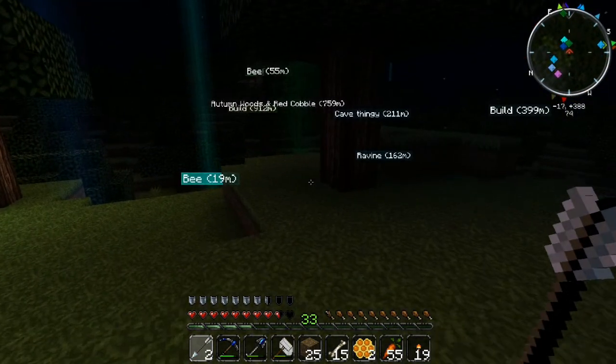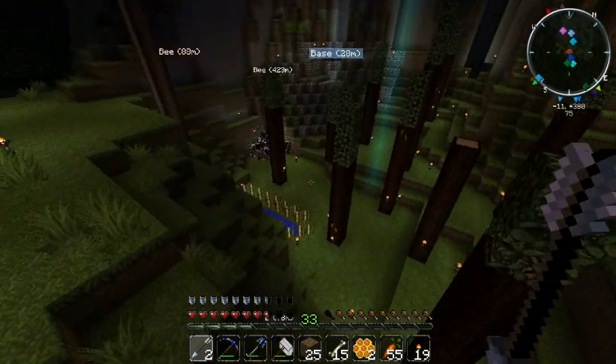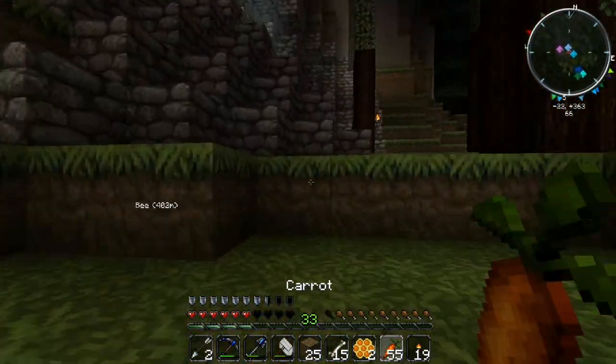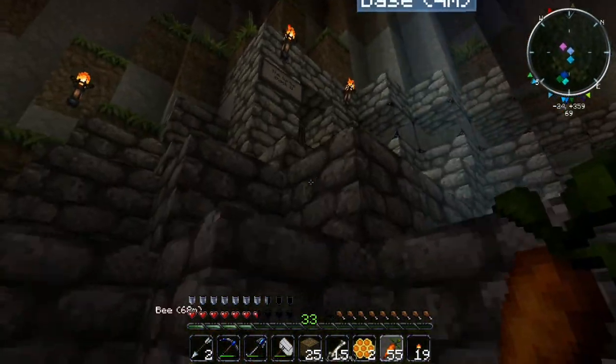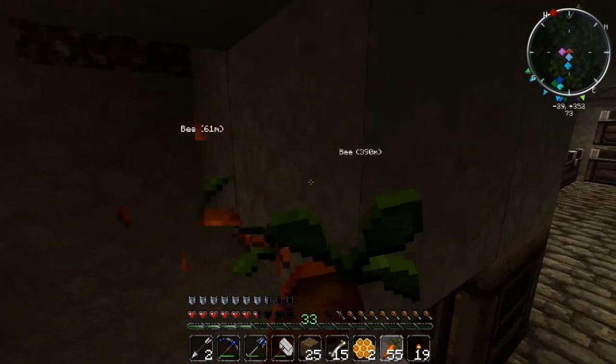Yeah I do realize there's a skeleton there — that's the sugar cane farm. So let's get back in here quick. This bee — I'm pretty sure most of the rest are underground. Let's drop some stuff off here.